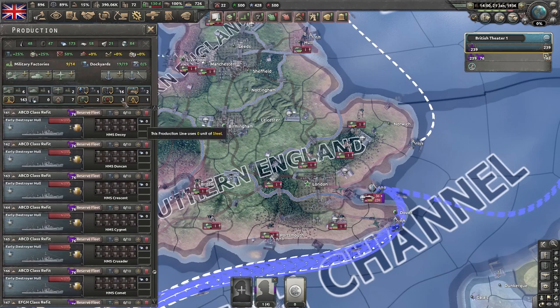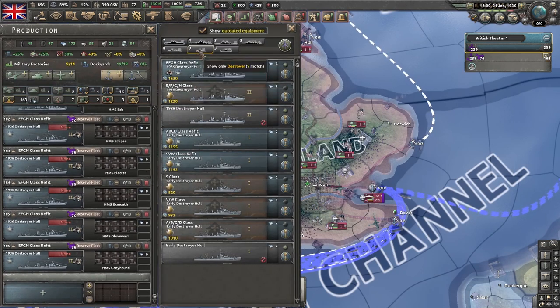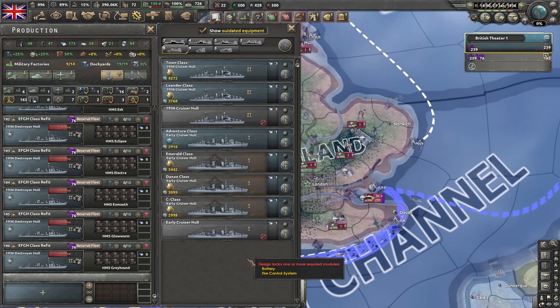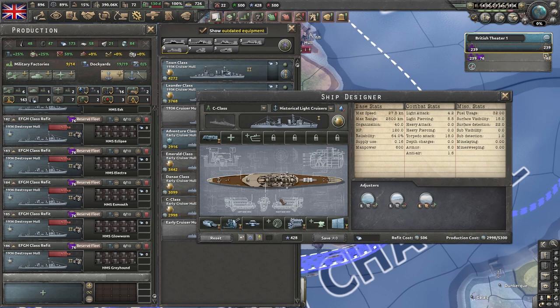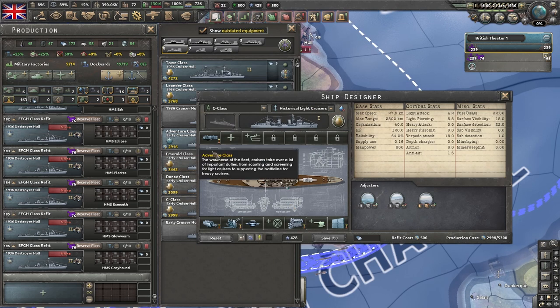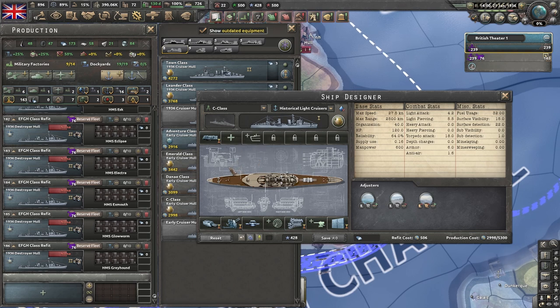Next, let's take a look at light cruisers. Show all outdated equipment again and look through all the classes. The British light cruisers have torpedoes on them, which is a bit weird historically. My feeling about light cruisers — they're a step up from destroyers, which are cheap ships. You're going to want to focus on radar and sonar upgrades for them — that's where you get the most bang for your buck.